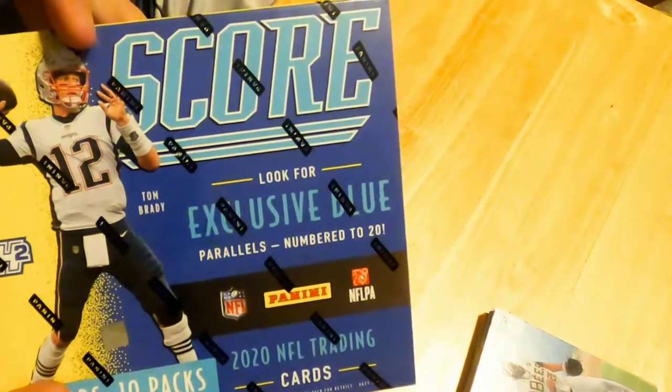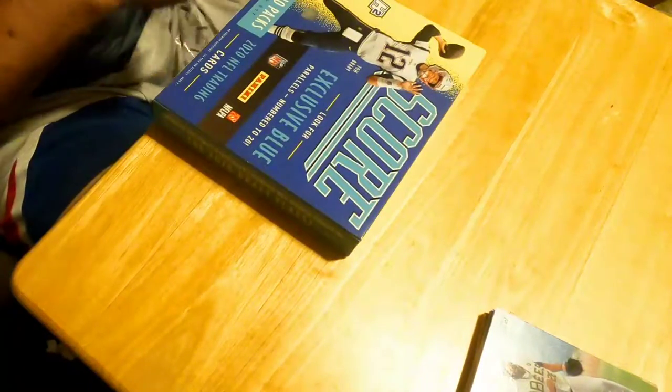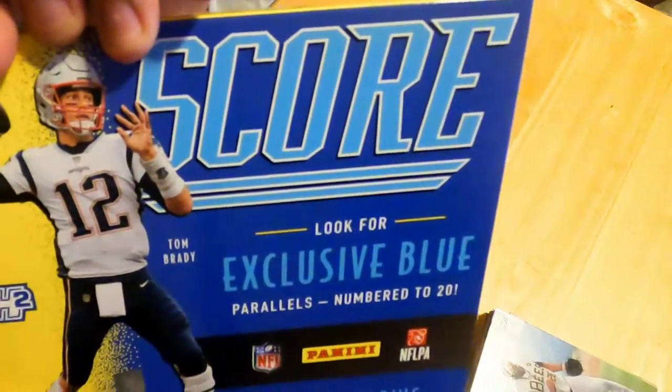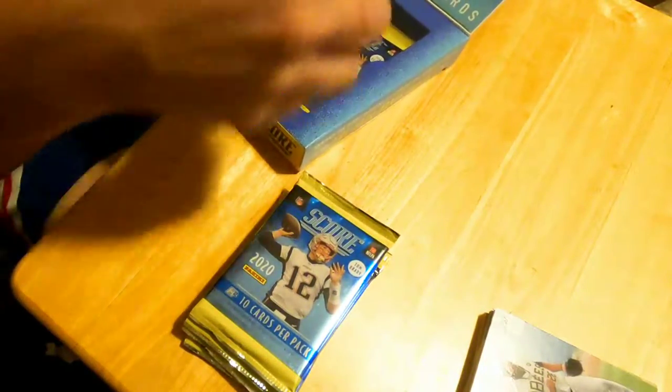Alright, we got some Score Hybrid Edition — 10 cards, 10 packs. Hopefully we can get something in this. My last two breaks, if you watched them, didn't go so well, but they weren't hobby box or anything, just some packs. Would love to hit something good and sell it. Little Joe Burrow, Tua would be good. Justin Herbert could probably be an alright hit.